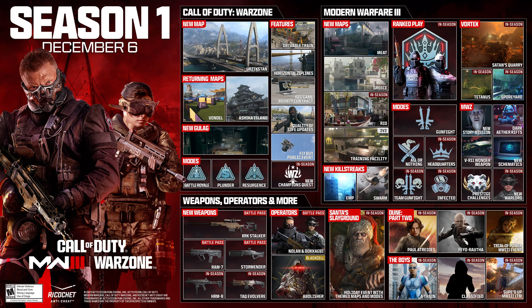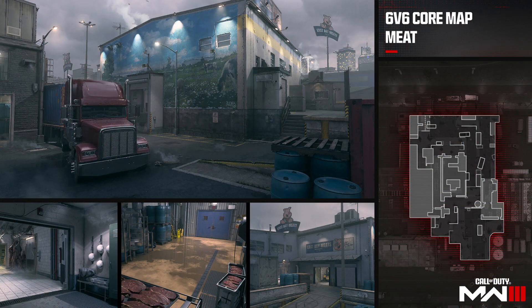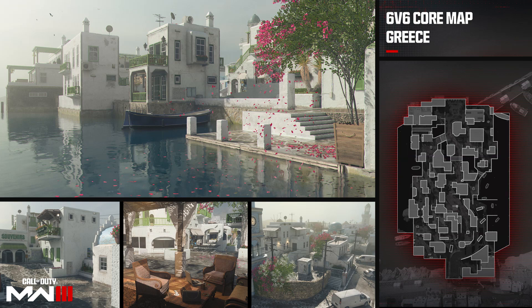A good place to start is that we've had a deeper look into the brand new multiplayer DLC maps. The map Meat is a small chaotic map set in a slaughterhouse, and as you can see the full layout of it, it does kind of look like Hackney Yard — basically a small warehouse map. The other map coming at the start of the season is Greece, which they describe as medium-sized, but looking at the layout it is long, narrow, and very close quarters despite not being a small map.